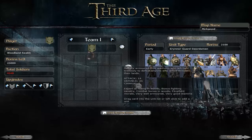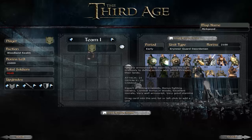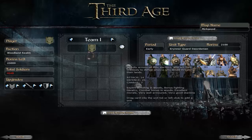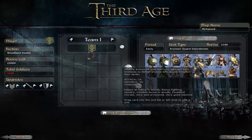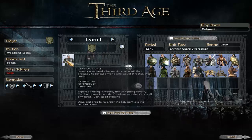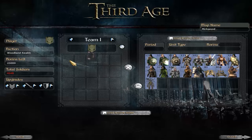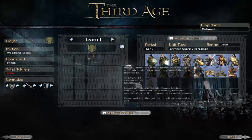Next up we have the Erenor Guard Swordsmen, pretty much the equivalent to the Heavy Swordsmen units that the Elves have in Vanilla, but with better stats all round and much more survivable in this mod, though with fewer models per unit. They will outperform, in terms of quality, pretty much any unit a non-elven faction can field. The problem is you just won't be able to have many of them — at 2,100 Florins, you're only going to be able to afford one. Having one at the centre of your lines will allow you that elite edge, though.